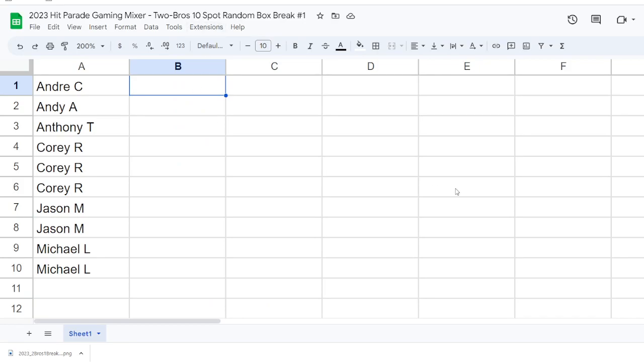We've got Andre C, Andy, Anthony T, Cory R with three spots, Jason M with two spots, and Michael L — all in this break. Good luck everybody! We'll be typing in column B as we open each box: what the card is and what number box it was from.